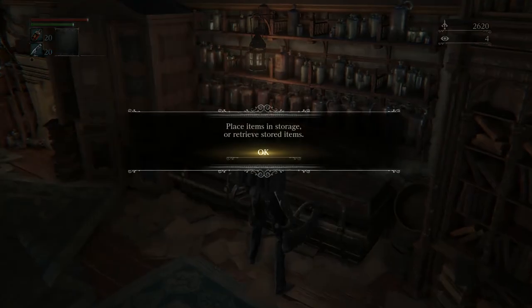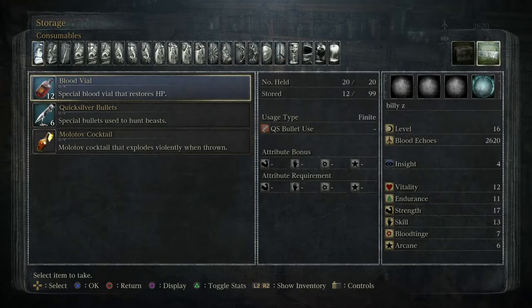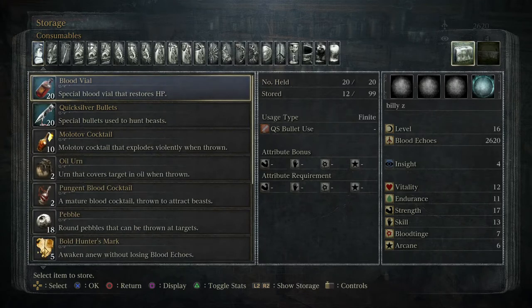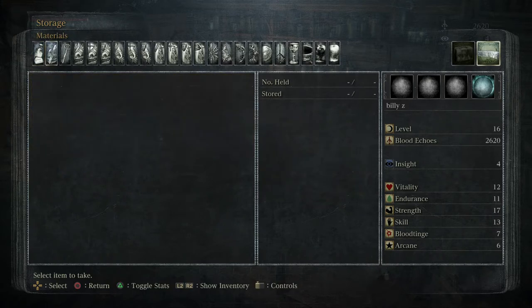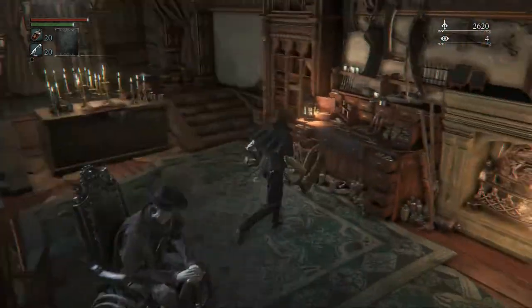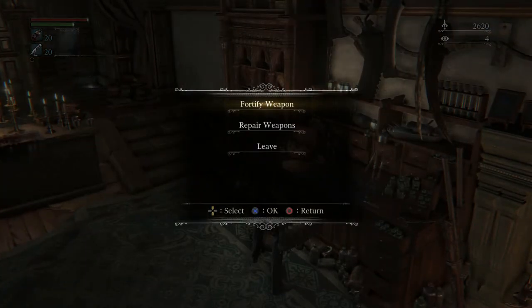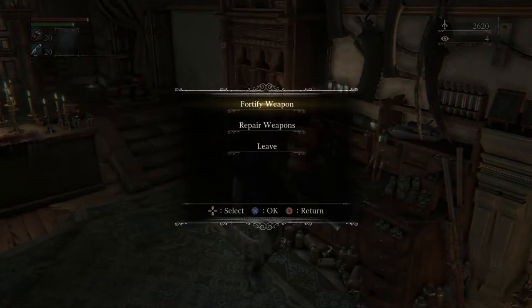One thing I didn't show you guys is up here — here's your storage. When you hit 20 of an item, or 10 of some items, they get placed in here. Hit R2 — this first screen is your inventory, hit R2 to go to the storage. I have 12 blood vials, six of these, and one Molotov. That's pretty much the only thing I have in here because it's the only thing with a limit. We're gonna see if we can fortify anything — I don't have enough shards.